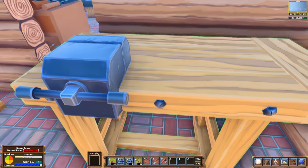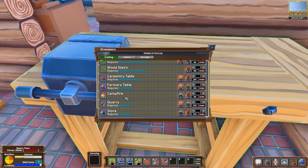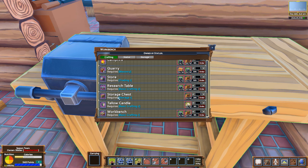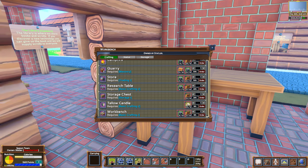There's a ton of stuff here. Here we go — a real simple workbench. This could get us started at the very least for making anything we might need in the beginning. Look at this, we can create campfires here — just need stone and logs. Storage chest would probably be good. We need 10 logs for a storage chest. I think we're probably going to make that because I have a feeling we're going to want it.